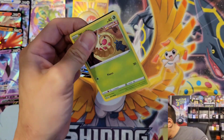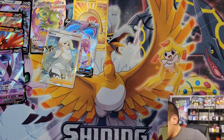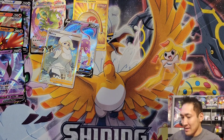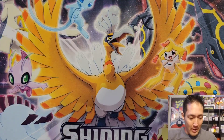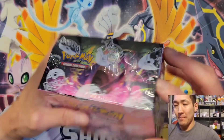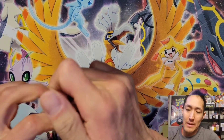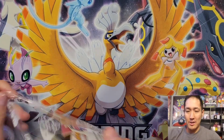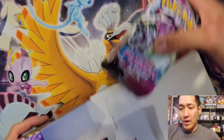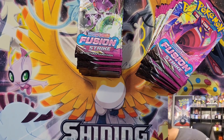Looks like we've got three packs to go for the Chilling Reign box, then we'll move right along to Fusion Strike. Last pack of Chilling Reign — unless the Fusion Strike box absolutely crashes on me, it looks like Fusion Strike has already pretty much got this in the bag. We'll lay all the pulls out once we have the Fusion Strike box open.